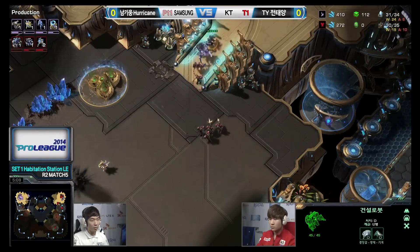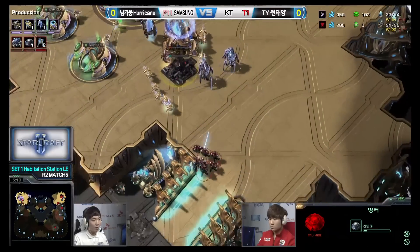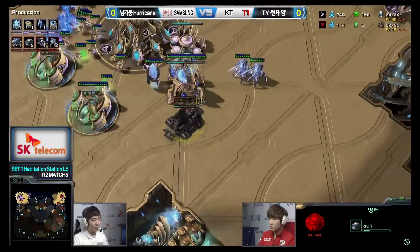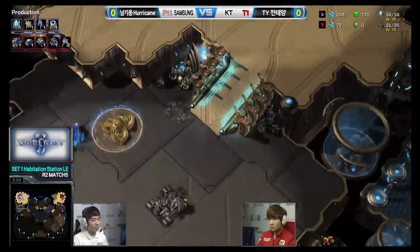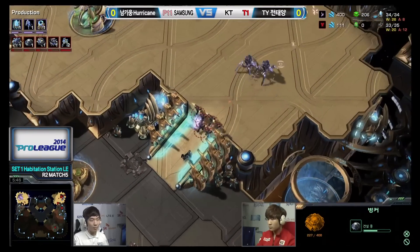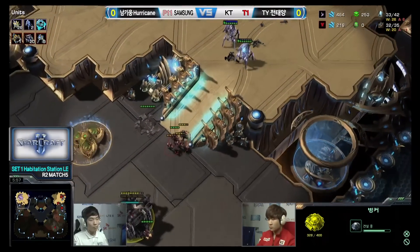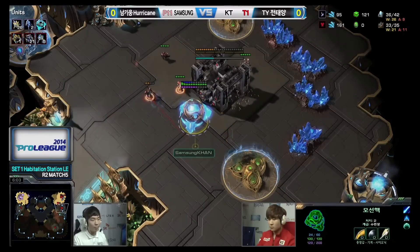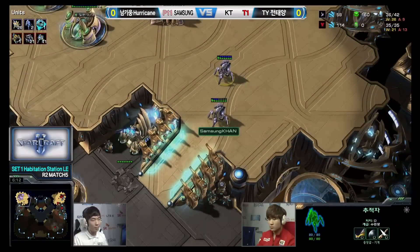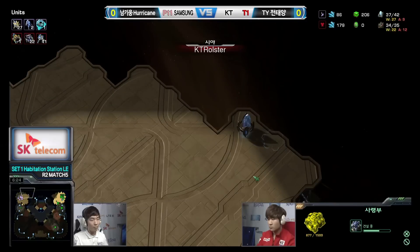TY is going to lose that SCV. Meanwhile, Hurricane's stalker is caught out, taking shields down. A second stalker pops out and a ton of probes pull. He needs to bring those marines up — he needs those bunkers if he really wants to end the game here. He tries to cancel that bunker — no cancel — that was a bit overzealous, the bunker is so far forward. Without the bunker completing, stalkers will just destroy the marines; they have better range, more damage, more hit points. The mothership core gets away.